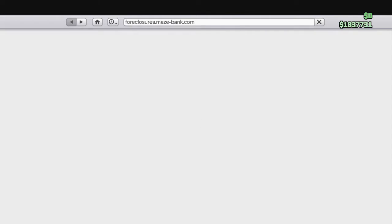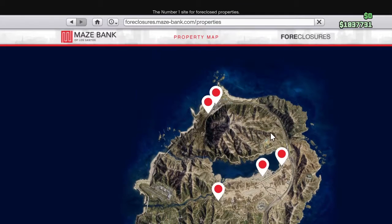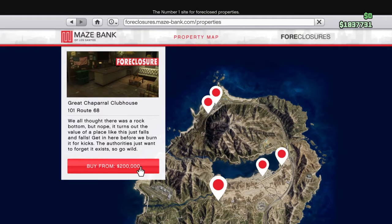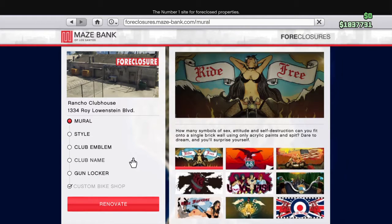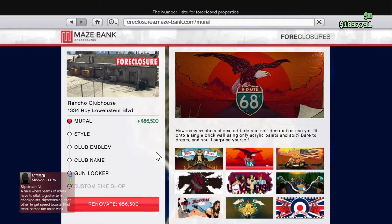Then you go with the Foreclosure — same thing. Enter the site, choose which one you want. This I like because there are so many. The cheapest one is actually all the way out here — it's $200,000. I have one that's down here because I wanted one with a gate. So you renovate — you can do all these different styles.